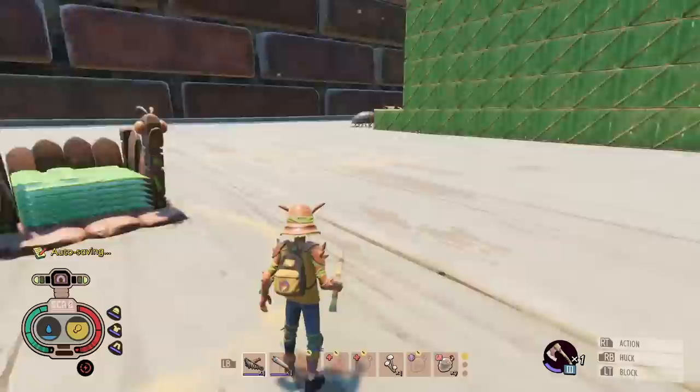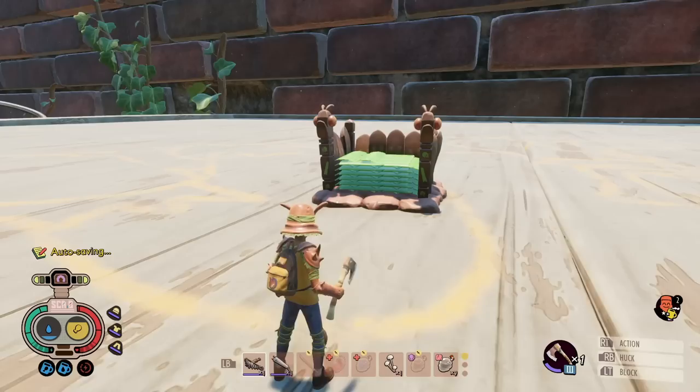Step 1: get yourself your ant armor. Old heads know about this, but you get an additional 1 carry for each piece that you wear — so an additional 3, making it 8 total.